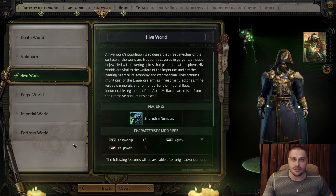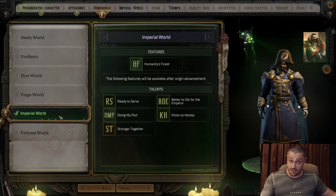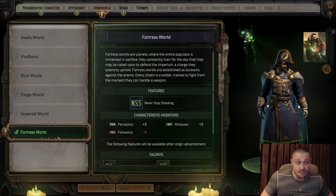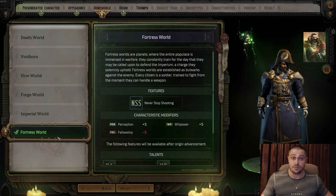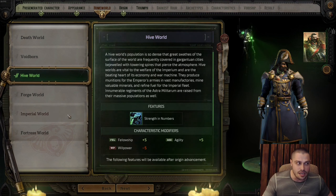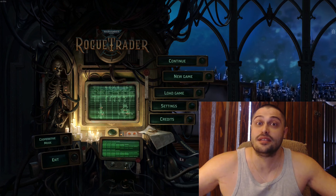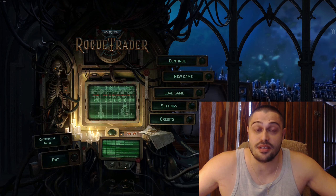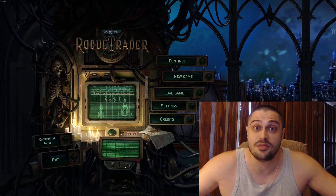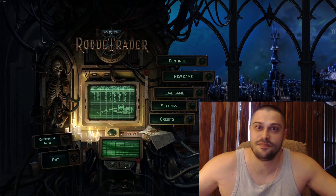So what would be the best home world for the Navy Officer? The best one by far is Imperial World — all around — because the Navy Officer is also all around. If you want to deal damage, Fortress World merges very well. And if you plan to play as a full support Navy Officer, go with Hive World. So those three — Hive, Imperial, and Fortress — merge well with a Navy Officer. If you enjoyed this video, don't forget to like, share, and subscribe. Thank you to all my Patreons, members, and supporters — I'll see you on the next one.